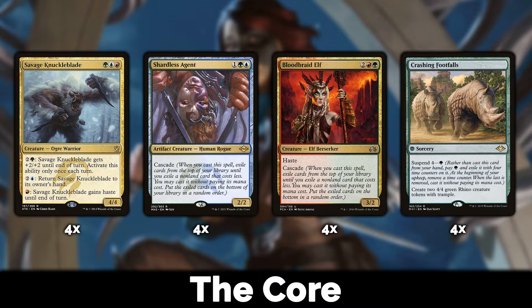I shoved in four copies to justify the deck name. Then we're playing Shardless Agent — it's great, obviously it's not going to cascade into Savage Knuckleblade, but that's okay. Shardless Agent is fine; I love that it's in modern and it didn't break anything. It did make Crashing Footfalls increase in value. It's definitely no Bloodbraid Elf in terms of power level — it doesn't have haste and it's a 2/2 versus a 3/2 — but it does the job.